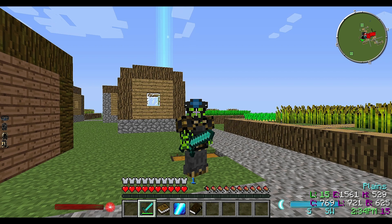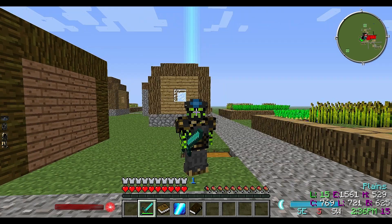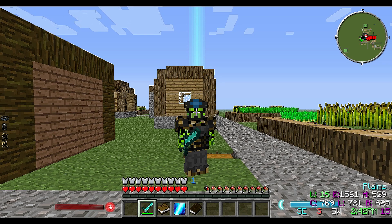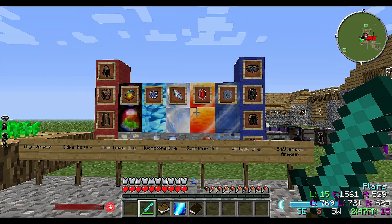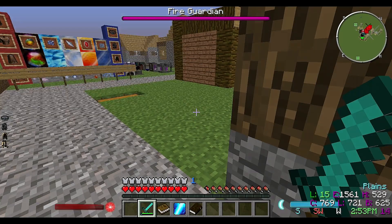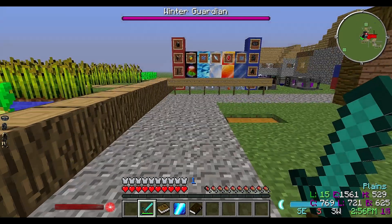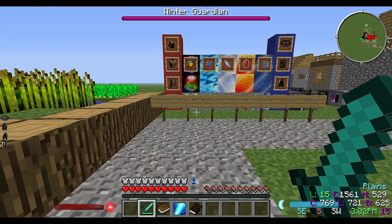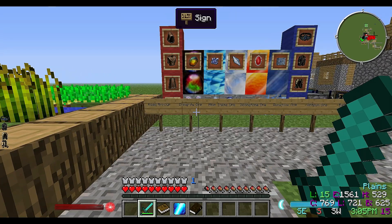What is going on guys, this is already bringing a very special episode - it's gonna be a little mod showcase of the Ars Magica 2 mod. This is basically a good mod for you if you're into casting spells and things like that. The guy that created it, Mithion, made it with the intention of having a Minecraft world with a bit of magic. The mod is focused around casting powerful spells, fighting bosses, and having fun with magic overall.